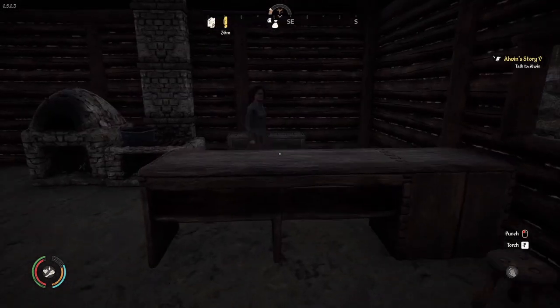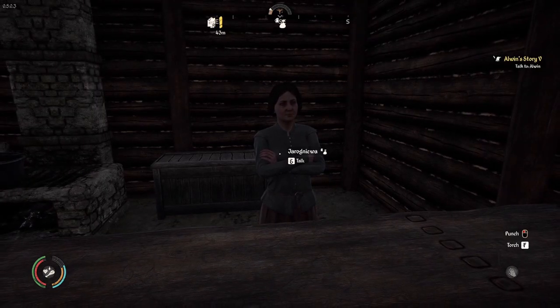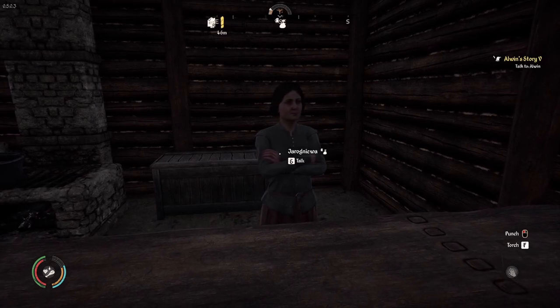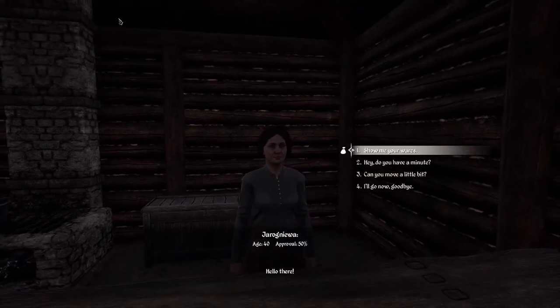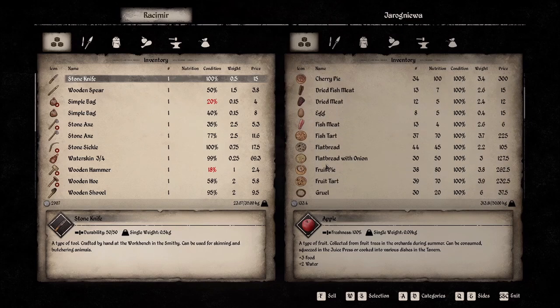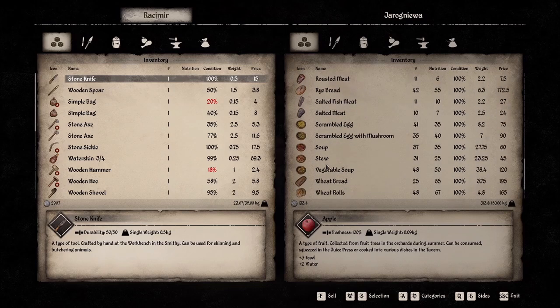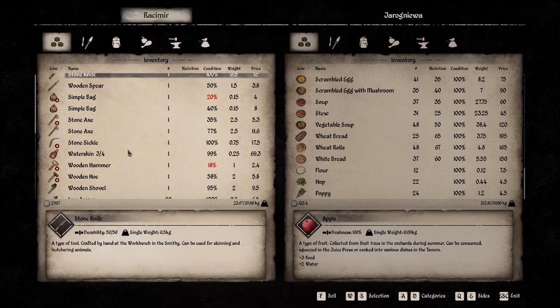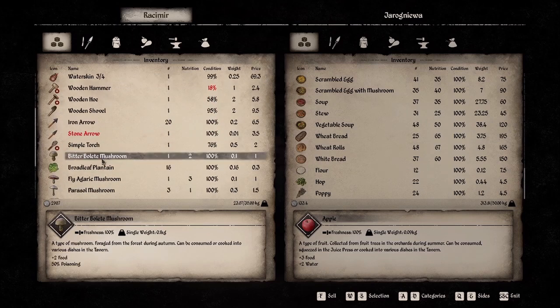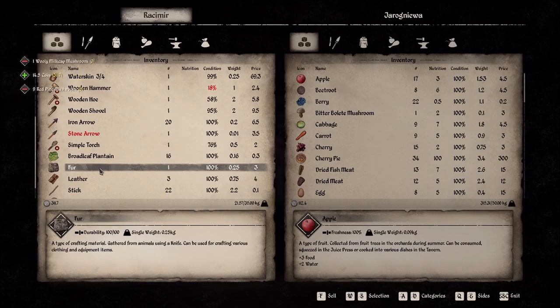I'm going to show you something I just noticed — let's head into the tavern. Next to the vendor's name there is now a bag icon telling me I can buy and sell things. Before, I could only see this by using the inspect mode which costs stamina. There's also a beer stein icon showing she's a tavern lady. Show me your wares — oh nice, cherry pie, fish tart! I think they added pies, that's really awesome.